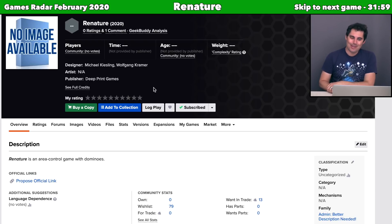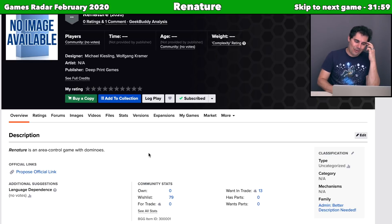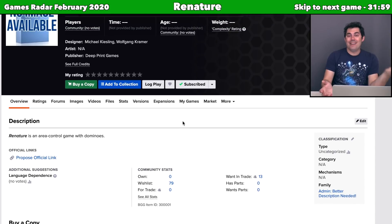Let's move on to Renature, another Kramer and Kiesling game, published by Deep Print Games — a brand new publisher. The people behind it are from Frosted Games, Pegasus Spiel, and Eggerspiel, focusing on deeply developed games. The description is light: Renature is an area control game with dominoes. That's essentially all we know besides the designers and publisher. I've never played an area majority dominoes game before, so I'm curious. Kramer and Kiesling are very established Euro game designers and make a lot of good stuff, so I'm confident this one will be good.